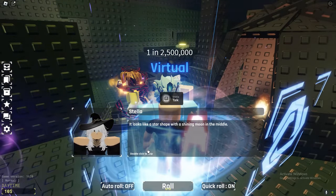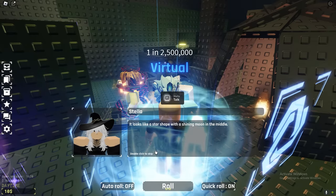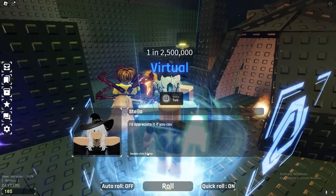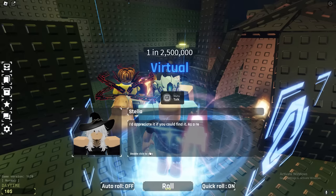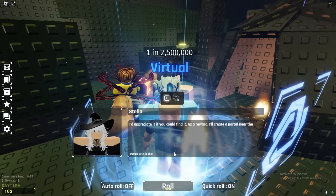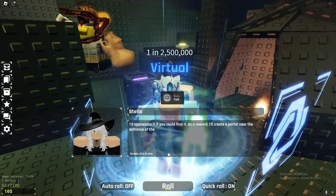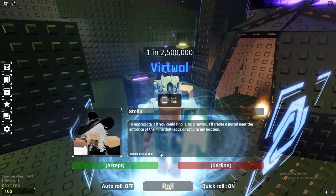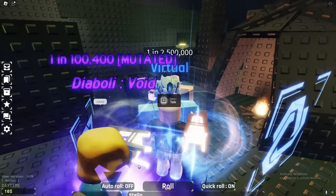If you're wondering where the star spawns — the star, as you can obviously see, does spawn around the spawn area. This is actually in spawn, and it does say the Stellar star. So yeah, it does spawn in spawn pretty much, but I'm pretty sure it can spawn anywhere, so just keep your eyes open for it.